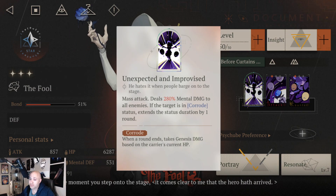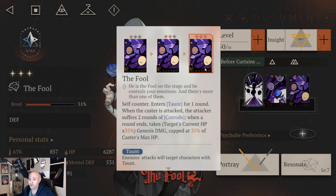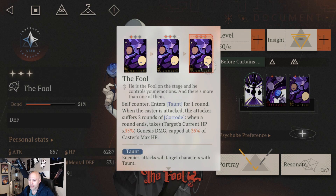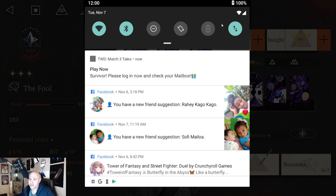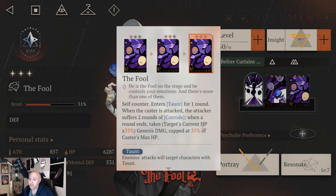First, The Fool at 100. The reason The Fool is so important here is for two reasons. Number one, he does Corrode — he does a taunt for one round, and when the caster is attacked, the attacker suffers two rounds of Corrode. At one star he does 20 Genesis damage, which is true damage. At two stars he does 30, and at three stars he does 35. The goal is to give three star counters, let them suffer from Corrode damage, and keep him up as long as possible.